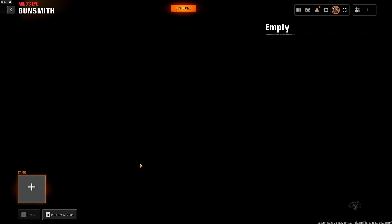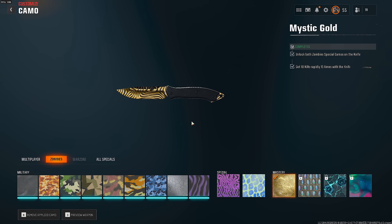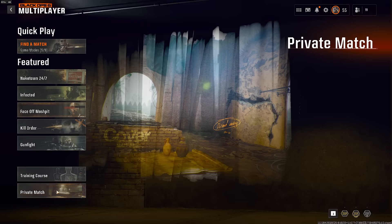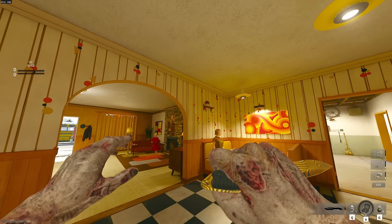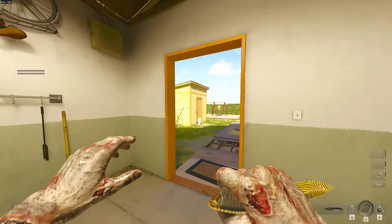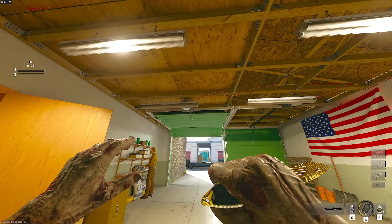Let's head to our loadouts, auto-customize, and go to camo — there it is! There's our gold knife. Obviously you can't really see it because of the skin, so I'm going to take that off real quick. Oh my Lord, that is beautiful! Holy — that is so clean. Let's jump over to multiplayer real quick and check it out in private match. Oh, there it is. Oh my Lord. It obviously just looks really nice.